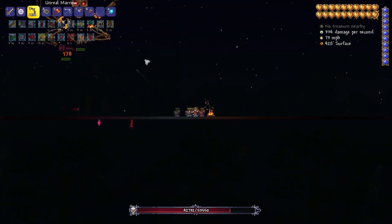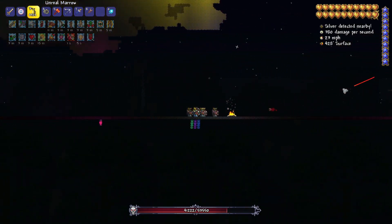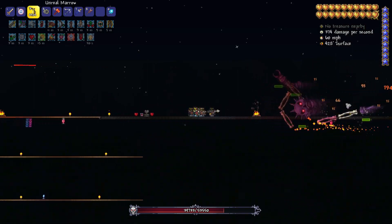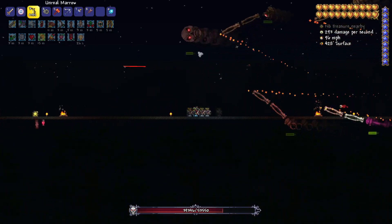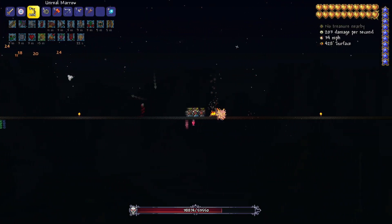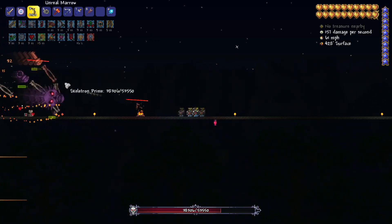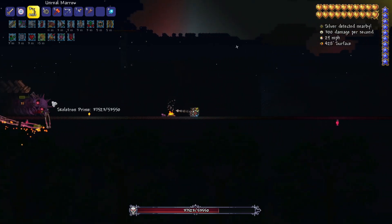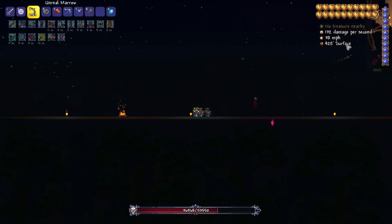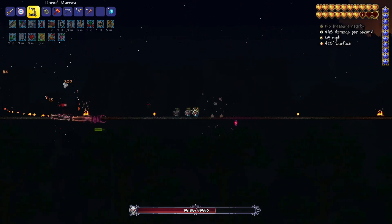Back towards the heart statues. Come on, I can hear you freaking out over there. Got about a third of his life down. If I can jump over those platforms, it's not too bad. Let those hearts develop — try to keep him right between the heart statues. Come here, get out of the clouds there buddy. Get your head out of the clouds — literally. Trying to shoot your head.